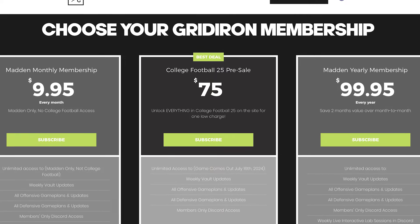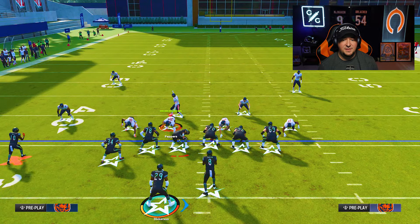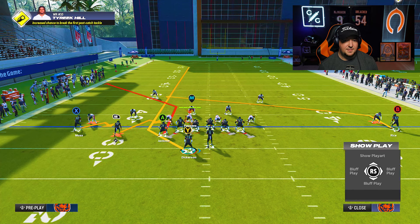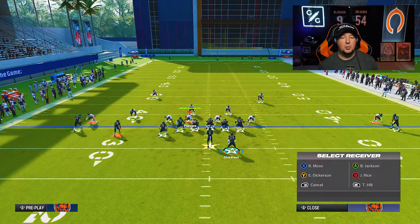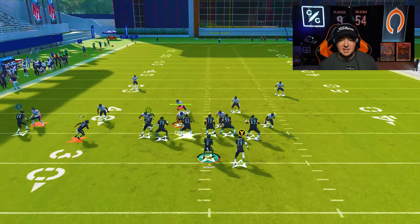What you can do with the running back streak is float him. Put the running back in motion around the quarterback, put him on a streak — you see right here if you do this after reset he gets that same outside release. But watch what happens when you motion him back across to his original position: he's now going to run directly down the middle with no outside jog release.